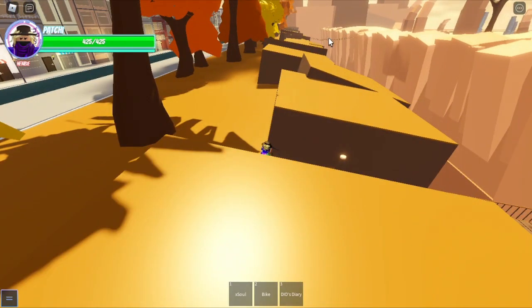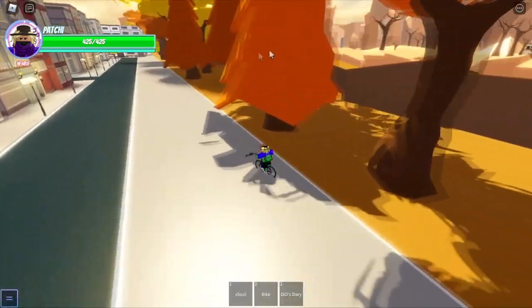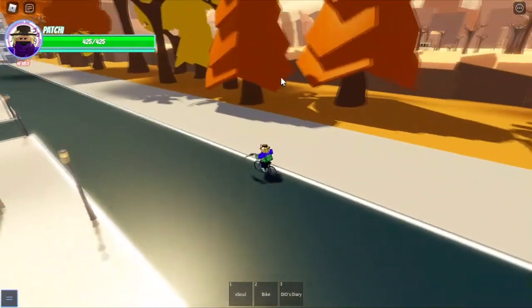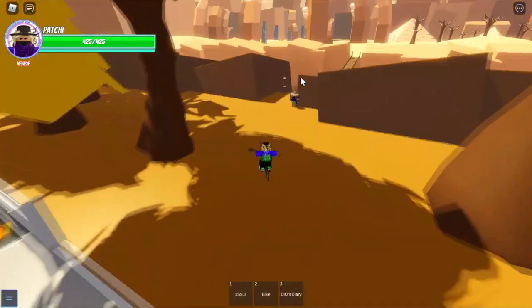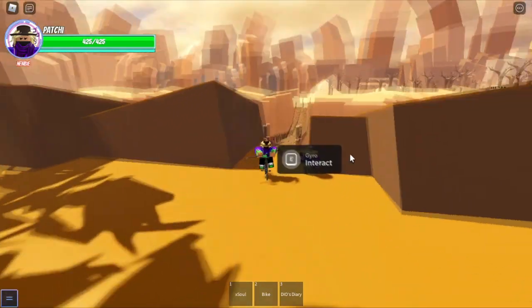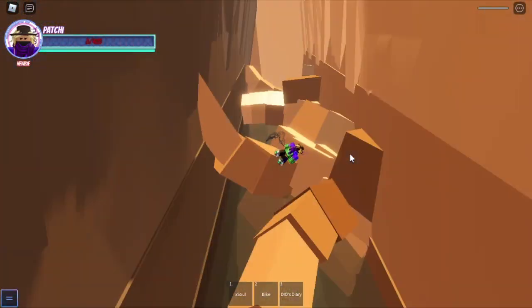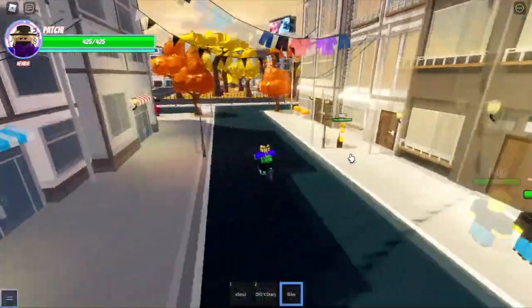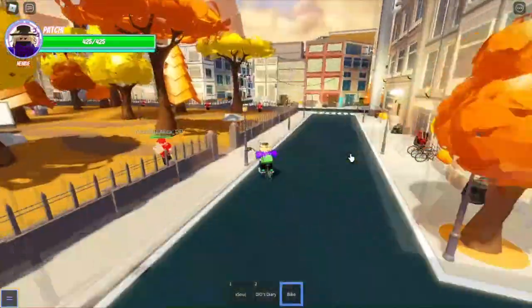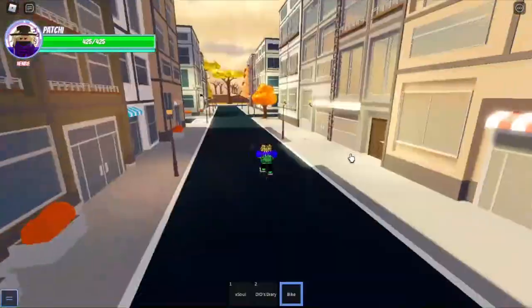There are two ways to reach it: the bridge over here and this one. But I'll go from this bridge because it has the gyro NPC. So yeah, the gyro NPC is over here. Going into the bridge — I fell, I died. I hate this game. So yeah, this is why a bike is pretty much essential, because you always spawn back at the beginning.